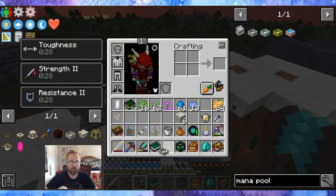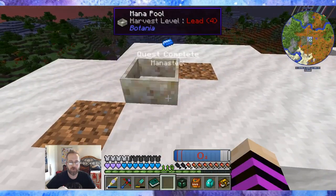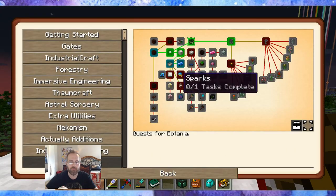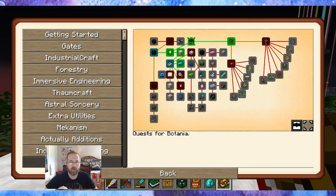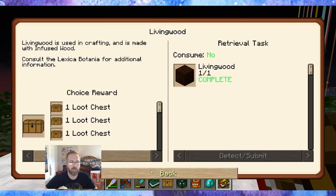I'm going to place the mana pool over here. We have the mana pool and we're getting quest rewards. We got mana steel from our mob farm — grab that. We have the mana pool — grab that. And we have living wood now, so we'll grab that.